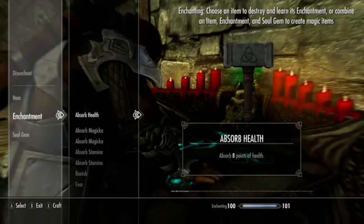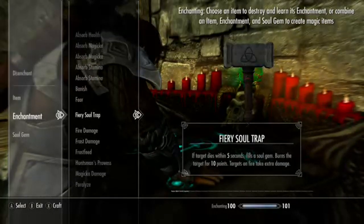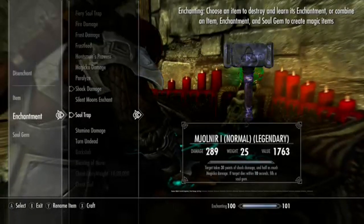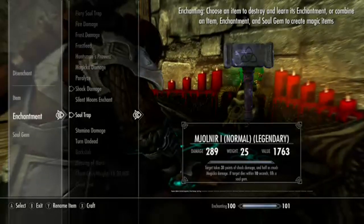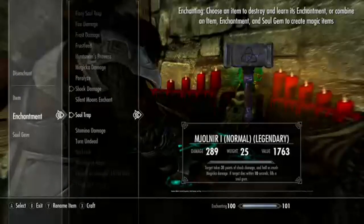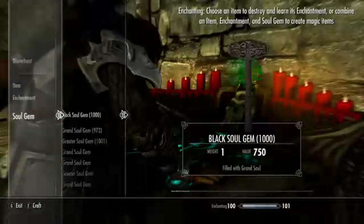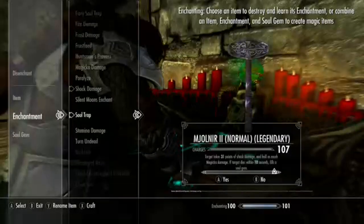I could put absorb health on it, but that might change the way it appears. I was using fiery soul trap but I think that causes that weird firiness to appear, so I'm gonna do shock damage and soul trap. The initial one I'm just gonna call Mjolnir — Mjolnir, however you want to say it. And then the second one I'll probably call it 'two' and just leave it at that. I'll do shock damage and soul trap — that'll be fine.